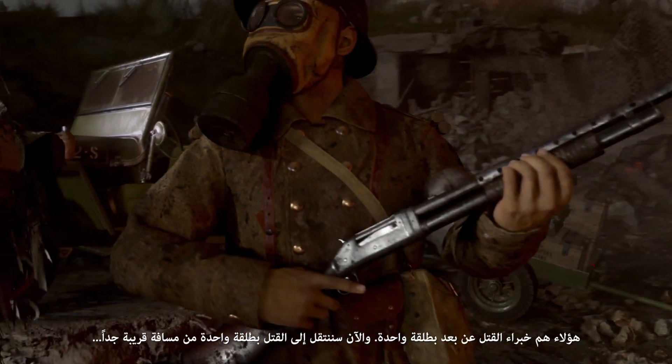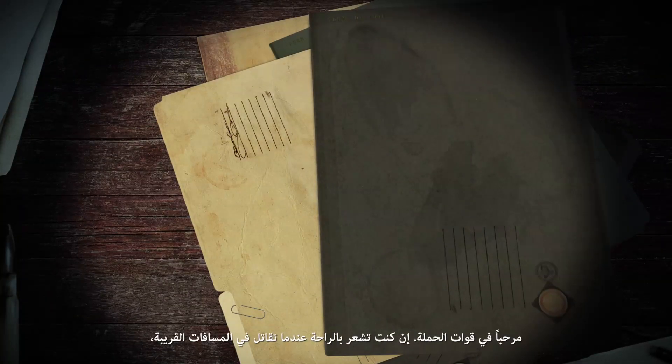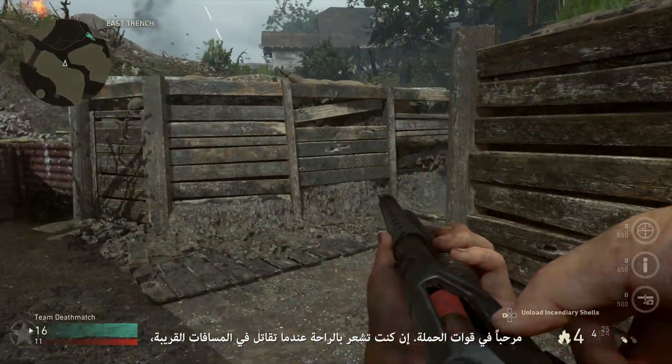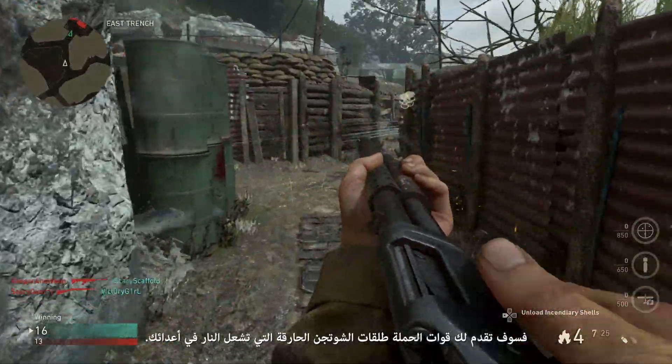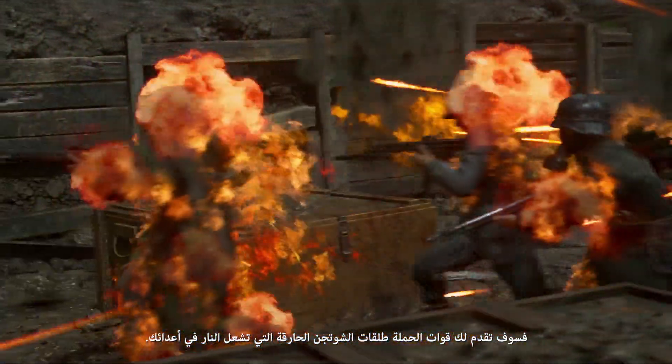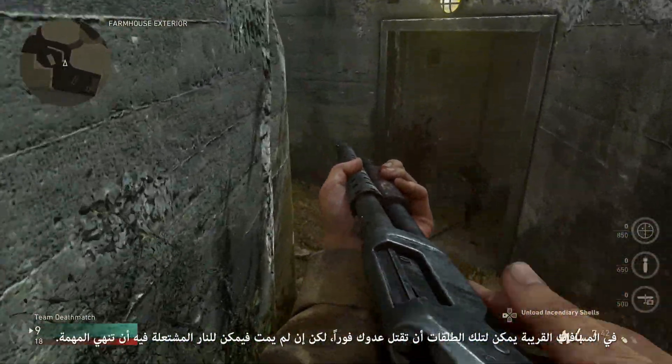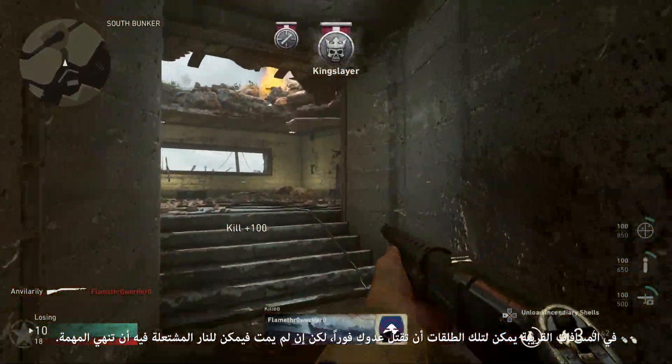Now the up-close and personal one-shot kill — say hello to the Expeditionary Force. If you find yourself most comfortable in close-quarters combat, the Expeditionary Force offers your shotgun incendiary shells, which set your enemies aflame. At close range, these shells can kill your enemy outright. But if not, the flames can finish the job.